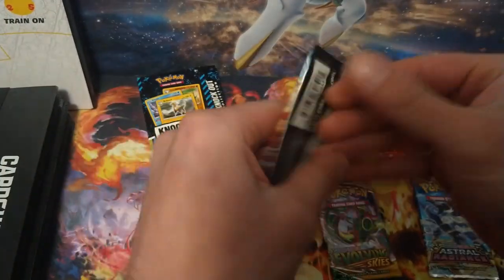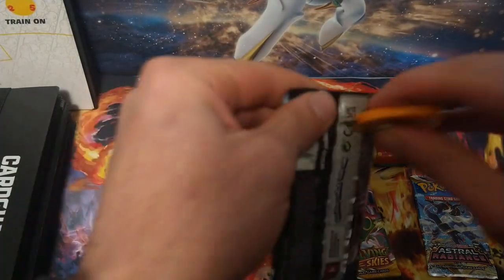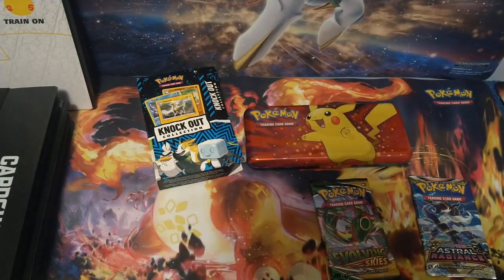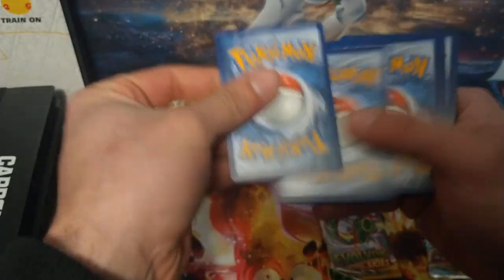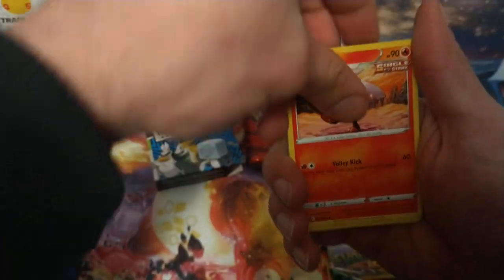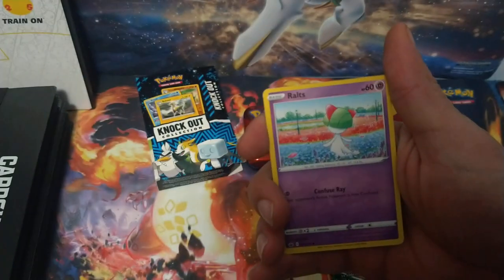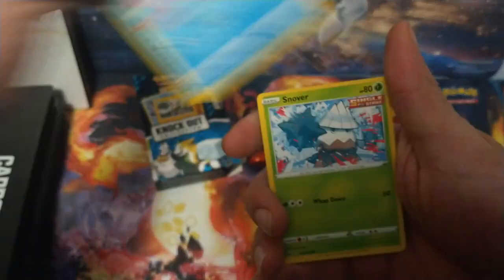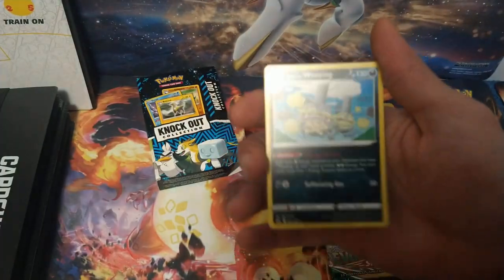Next pack we got Chilling Reign. Let's see which product can get us the best pulls — either this knockout box or this Pikachu pencil case. Really hoping for a good hit in this Evolving Skies pack. Here's the code card for Chilling Reign. We'll do one, two, three, four. We got Energy, Trainer, another Trainer, Weedle, Clubus, Routes, Castform, Snover. We got a Reverse Raboot and a Galarian Weezing for the holo.